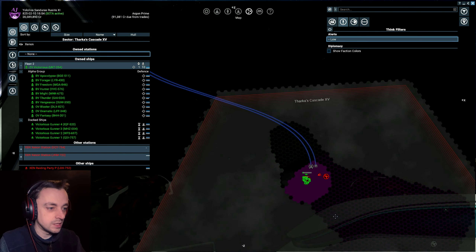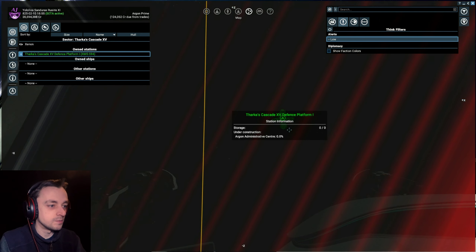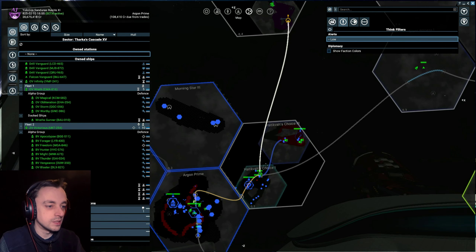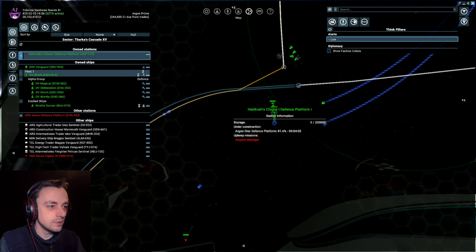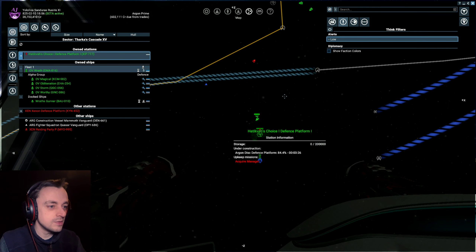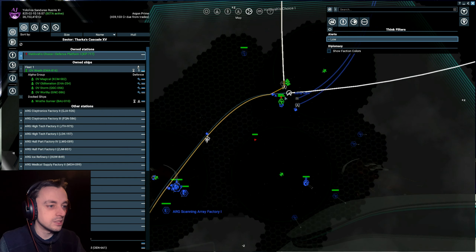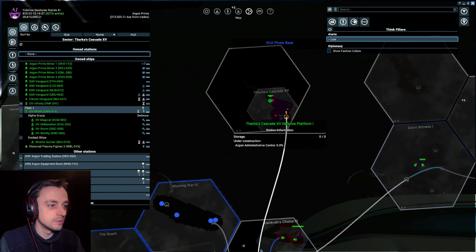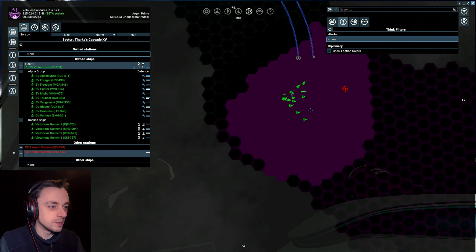Look at how many they're sending in - these are just raiders, M-class ships, just cannon fodder. They're going to get destroyed immediately, there's no chance for them. Why would they even bother? A couple of Ms against an entire fleet of destroyers. There's a lot of supply ships going to the next sector. Has our little station even started yet? No, because we haven't got a builder there. I wonder if the builder got destroyed on the way there, or if it was miles away.